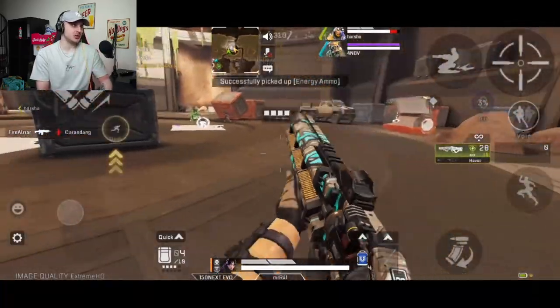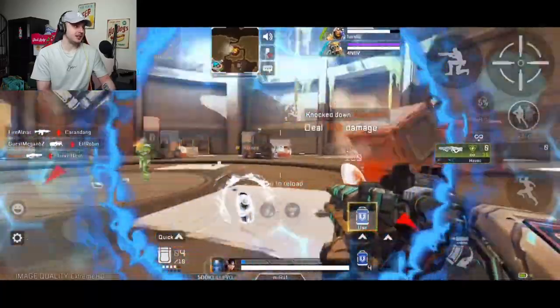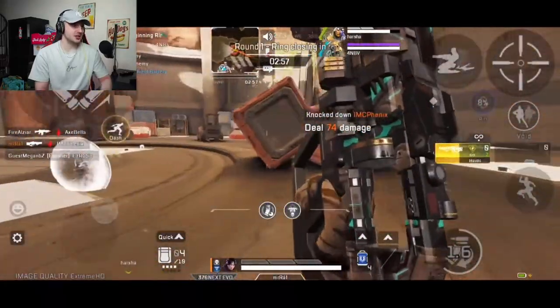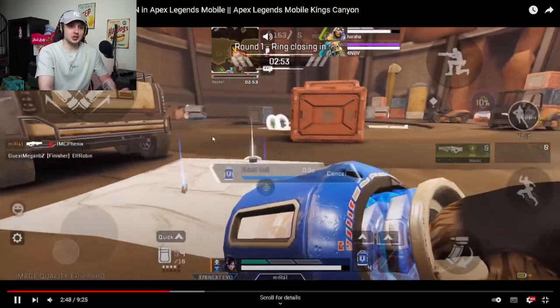It looks like MrRaj right now has landed on some enemies. He's just picked himself up, taking out this Wraith. Unlucky right there. And I think he's going to take out this Caustic as well — a kind of dope green Caustic skin.